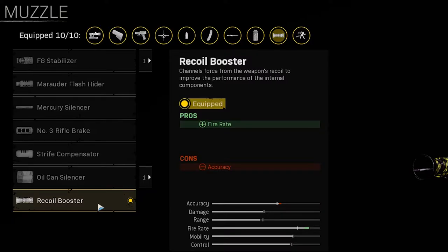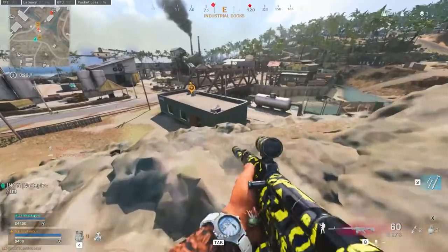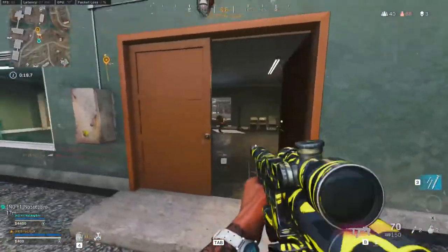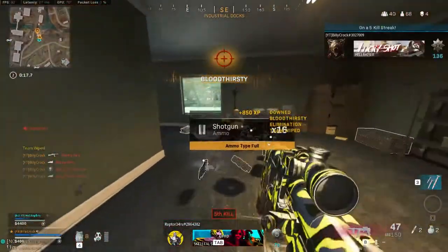And now let's move on to the fully levelled attachments. For the muzzle take the Recoil Booster for its increased rate of fire, allowing you to kill your enemies much faster. As a side note, the fire rate is always really important on hipfire builds as you're unlikely to hit every single shot whilst hipfiring, so it really lessens the impact of your time to kill.